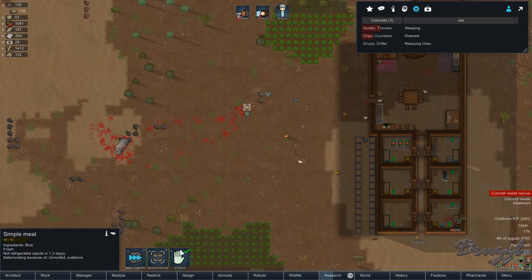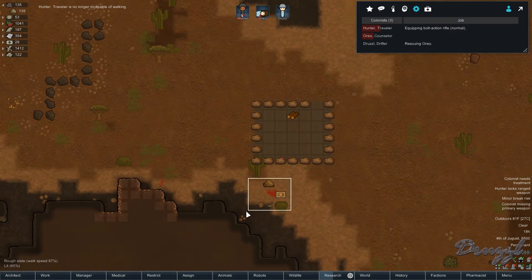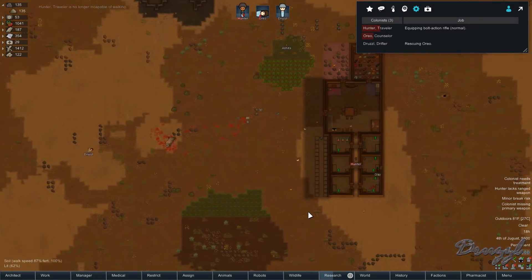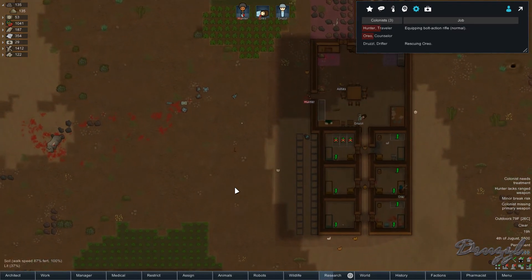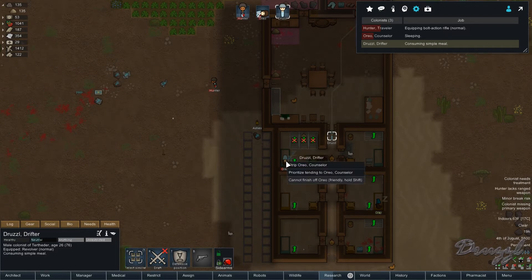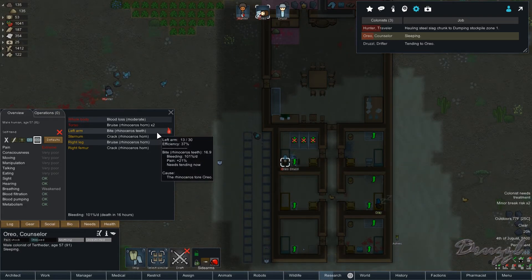What are you doing — rescuing Oreo? No, tend to Hunter. Get the last rhino horn. Druzzle, go get Oreo. Let's haul it urgently. Oh — your leg's gone. Well, that's going to be annoying. Hunter, death in 0.5 hours. I didn't know you could walk around with a destroyed left leg — that's interesting.